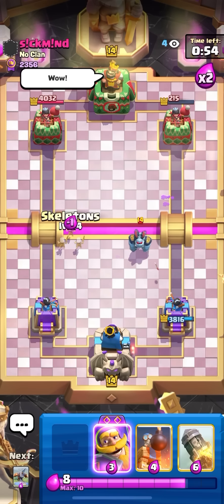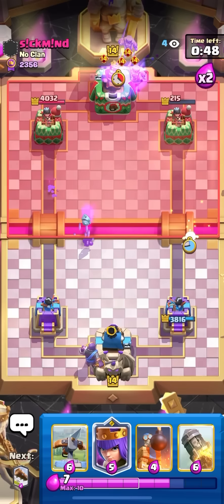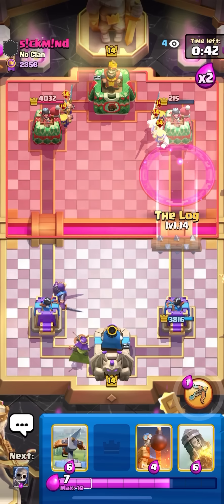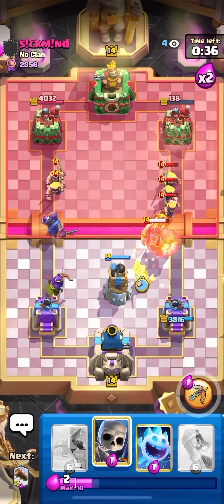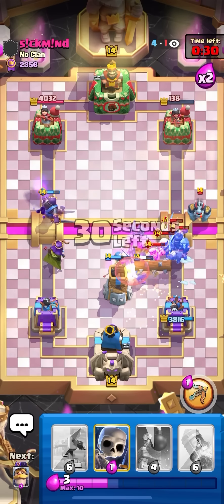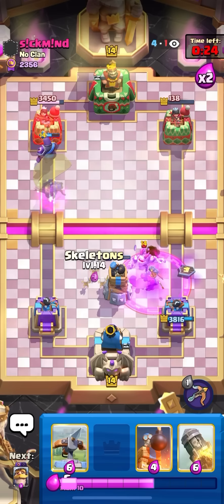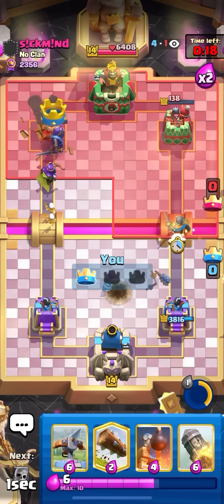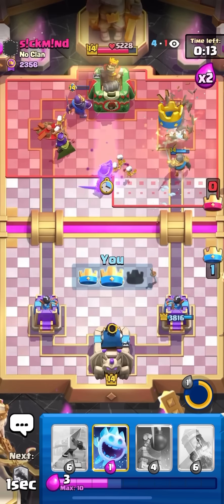Game's pretty much in the bag now. I just have to defend one or two more pushes. I'm going to knight in the back on the left, ice spirit on the right to see if I can make it jump to the tower — he's probably going to rage on it. Just go for the rage. Log on the right for the three barbs. Gob giant — kind of a bad gob giant. I'll bomb tower and look at the value: took out the whole goblin giant, two barbarians, the dark prince, and distracted the mega minion.